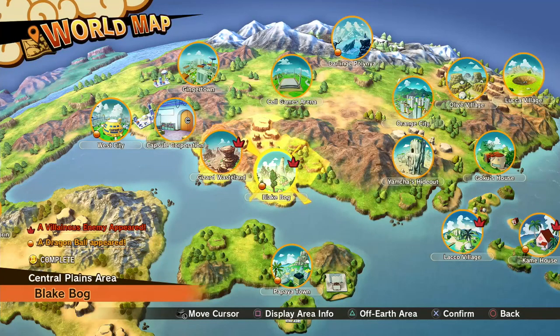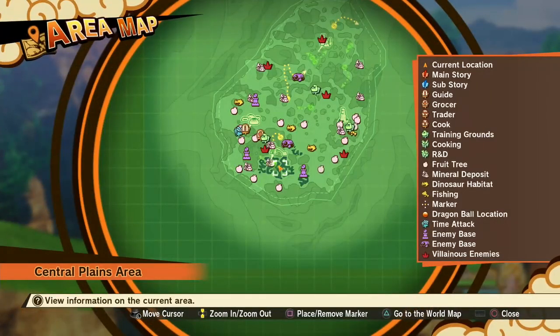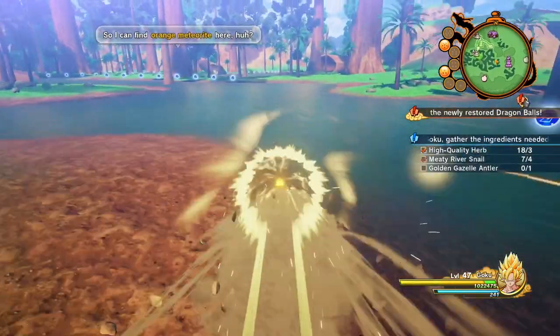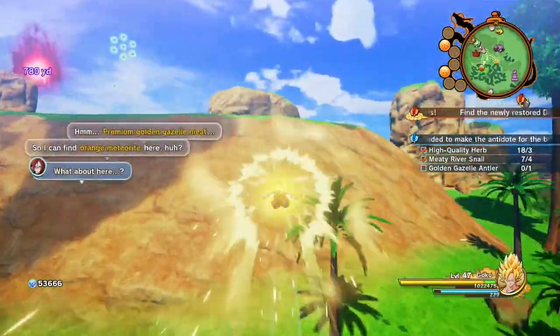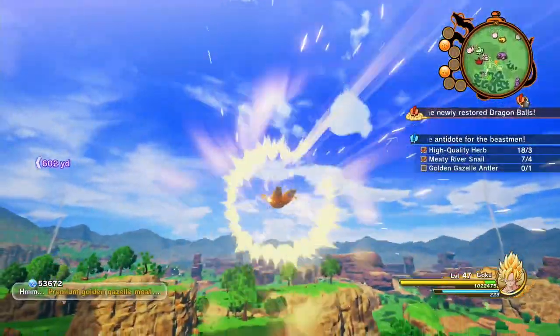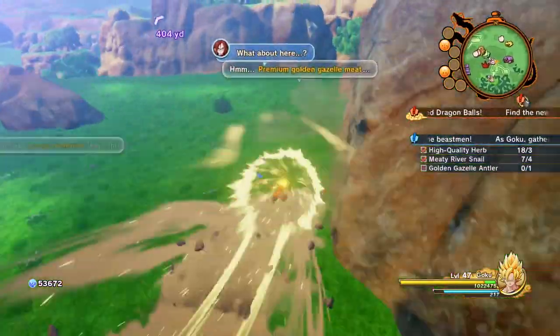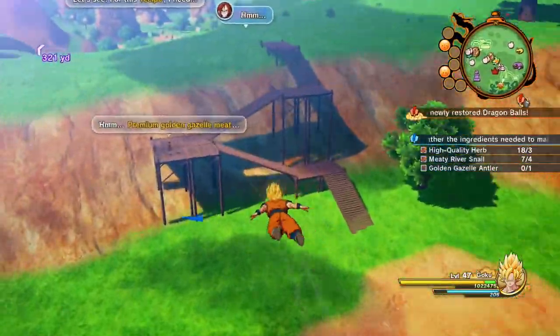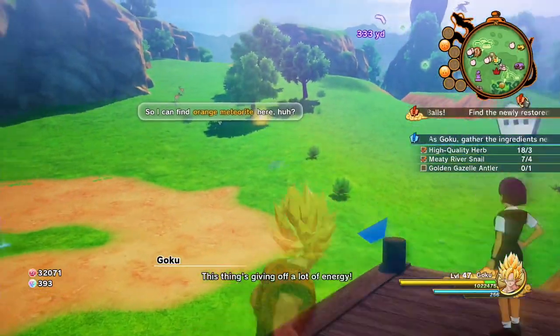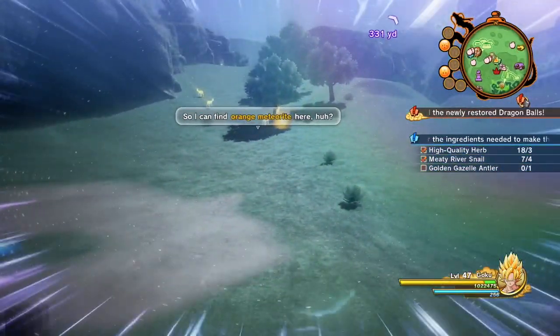For the final item, we're going to come down to Blake Bog. Start from where you spawn in, which is in the swampy area, and then go slightly to the north until you see an NPC who mentions the premium golden gazelle meat. Go up to that NPC, who is normally on a little wooden catwalk, and take notice of which way she is facing.